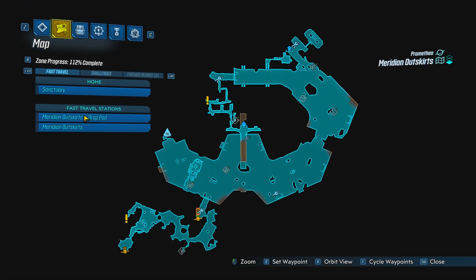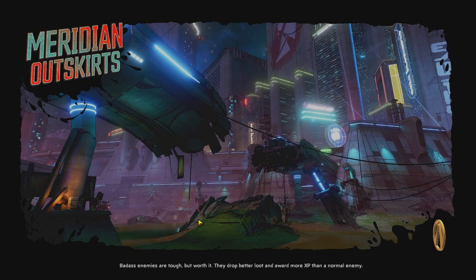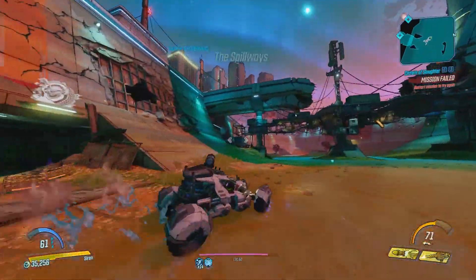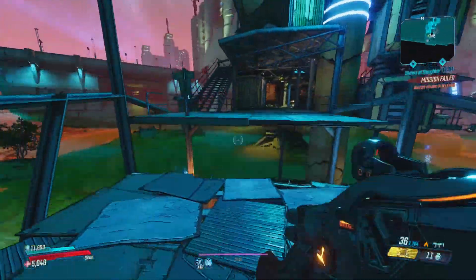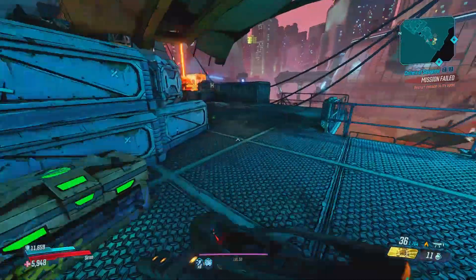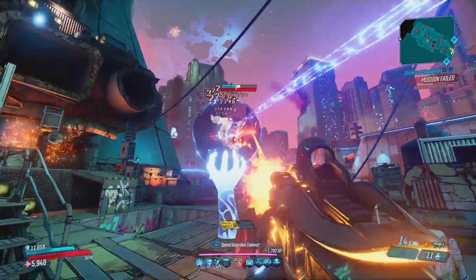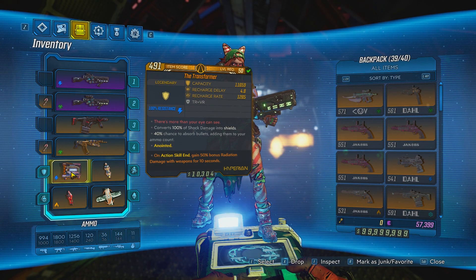You can farm the Cutsman from Borman Nates, a rare spawn enemy. Go to Promethea, then to the Meridian Outskirts, and travel to this station as your checkpoint. Go outside, take a left, and there will be an elevator — use it to go up, make your way to the end of the platform, and he should spawn right there.